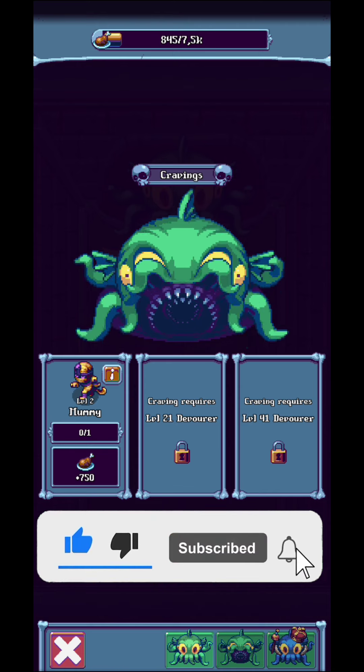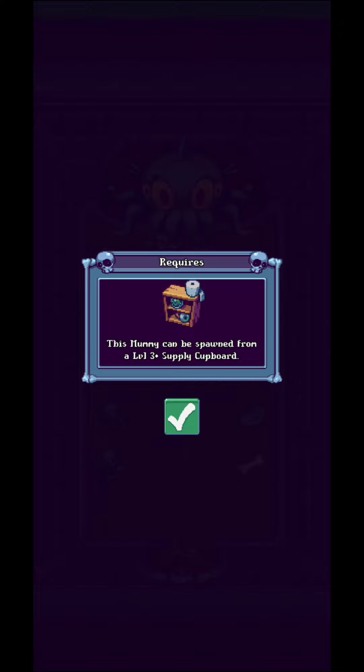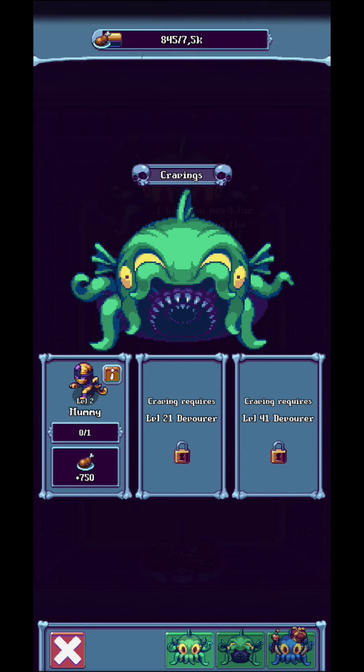Right now I need to find a mummy, and in order to find the mummy I'm going to need to click on this shelf over here. Everything is explained — you just need to click around a bit in order to find new and new features regarding this game, and it's not going to be that hard.